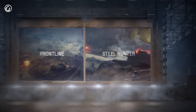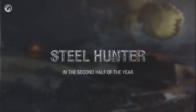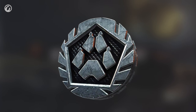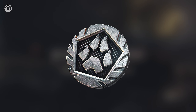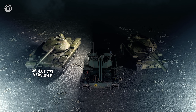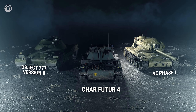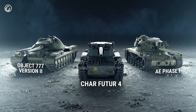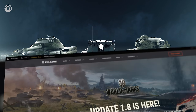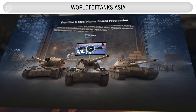After Frontline, Steel Hunter will be launched in the second half of the year. In addition to many other rewards, you can also receive special tokens. You can exchange them for these Tier IX tanks: the Object 777 Version 2, Char Futur 4, or AE Phase 1. You will be able to get one of them after the four Frontline stages. Visit the game's website to learn more about the changes to Frontline.